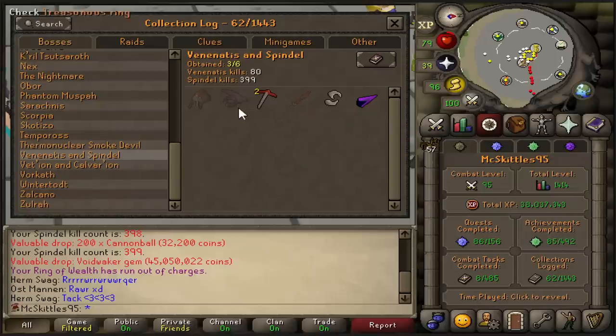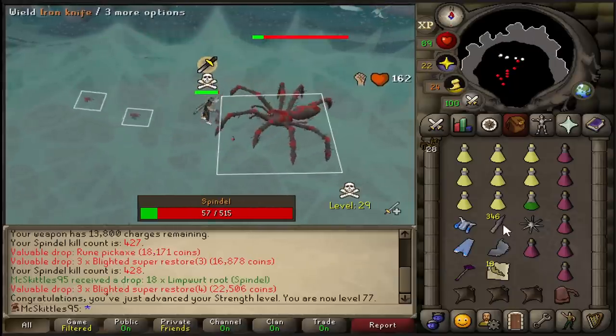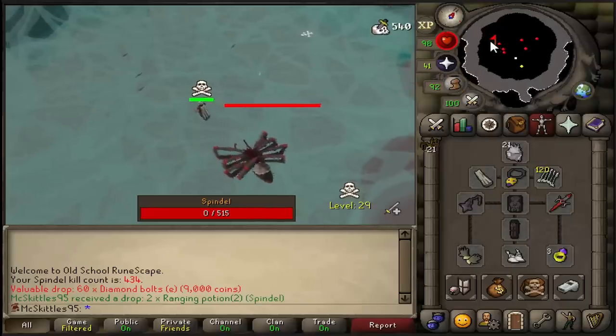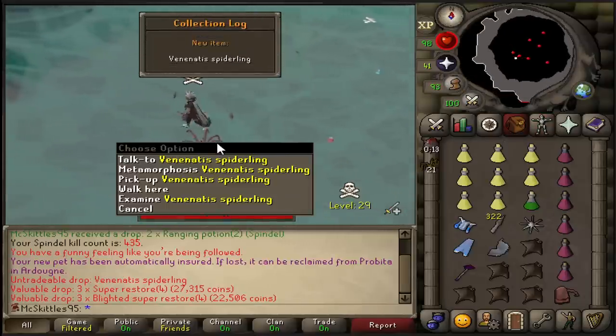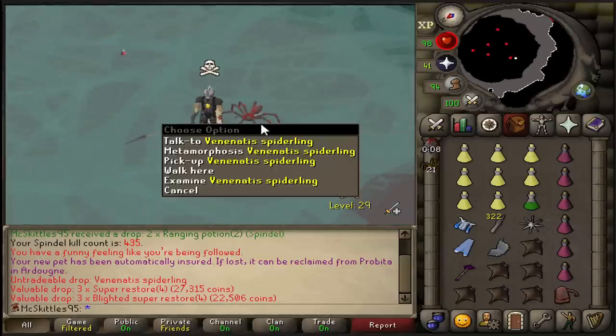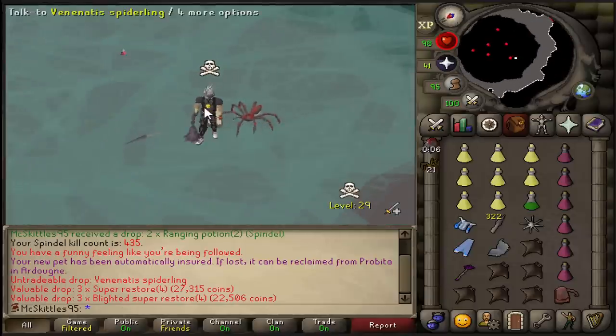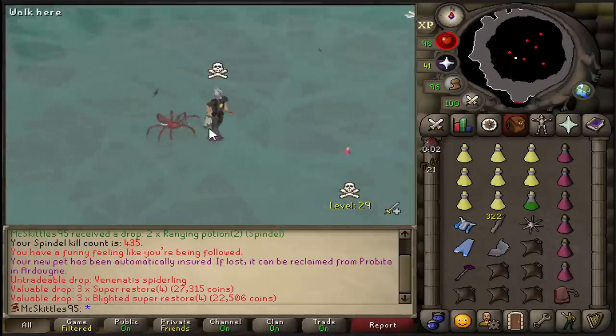This means that I just need the Treasonous Ring now, because I can actually get the Dragon Two-Hander from another Wilderness boss as well, so we might be getting close to completing Spindle, but we'll see. That is 77 Strength, and I am getting a lot of XP here. I am not even going for the pets, but I will absolutely take it. That is gonna be really cool to have a spider follow me for the rest of this.